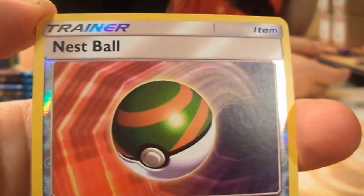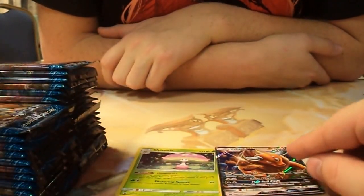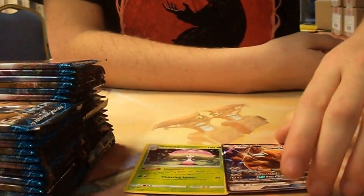Fomantis, a reverse Nest Ball, and our first GX — Tauros GX. Not the best one, but it's a GX nonetheless.